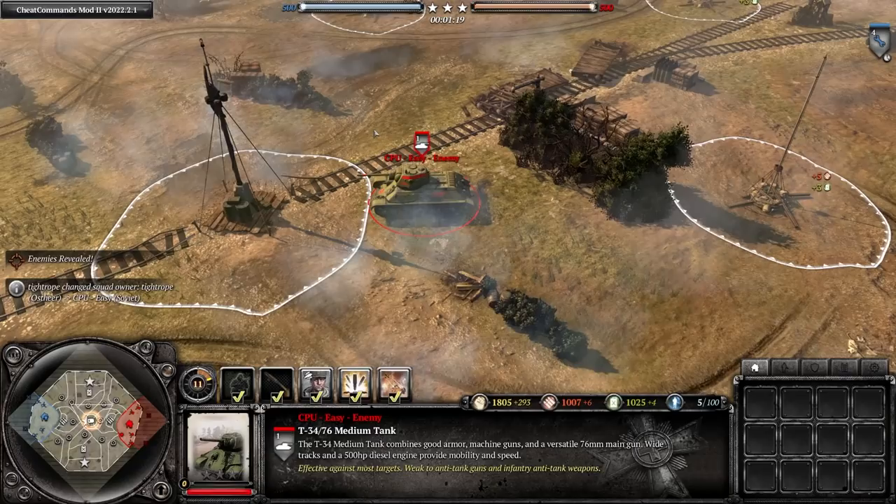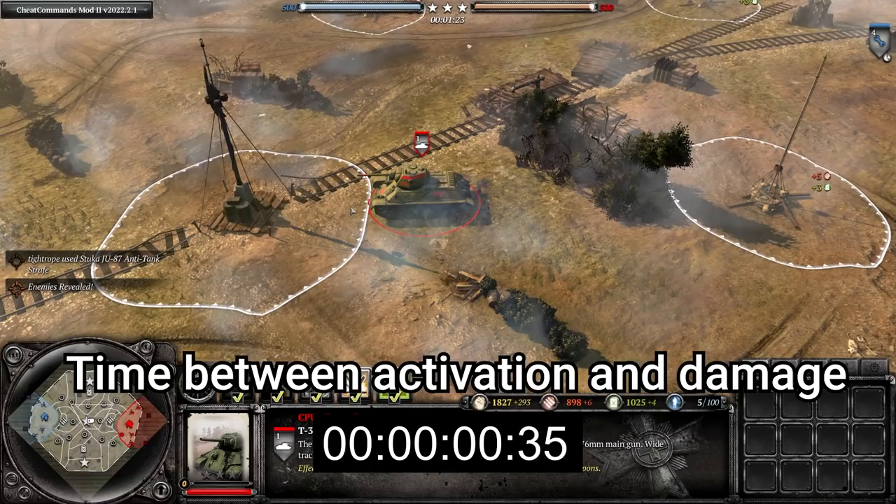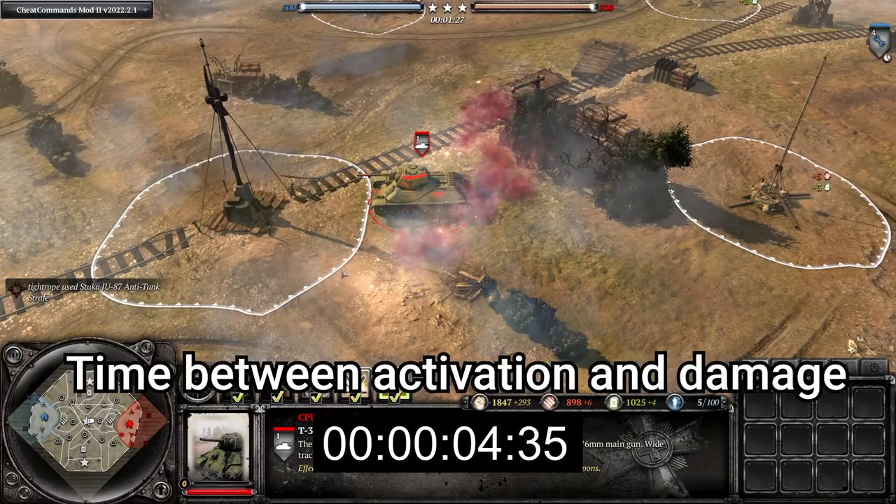Finally, there is the Stuka anti-tank strafe — I would just forget about this. Save your munitions for the light artillery barrage, grenades, and teller mines. This ability is quite weak because of how slowly it comes through, making it very easy to dodge.